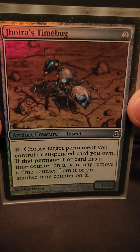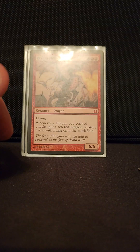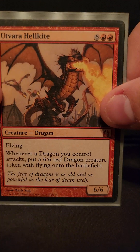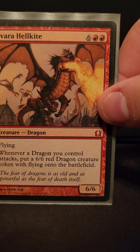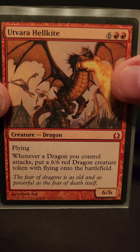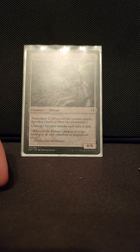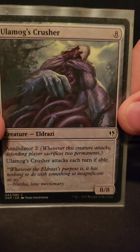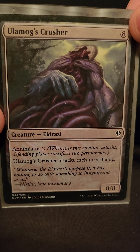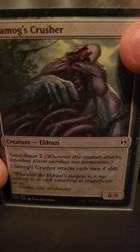Jhoira's Timebug — remove a time counter. Aethersnatch is another one. Atarka Hellkite — they come out, everything's gone, you swing with them, there are two of them. Ulamog's Crusher — another cheesy annihilator two creature in this deck.